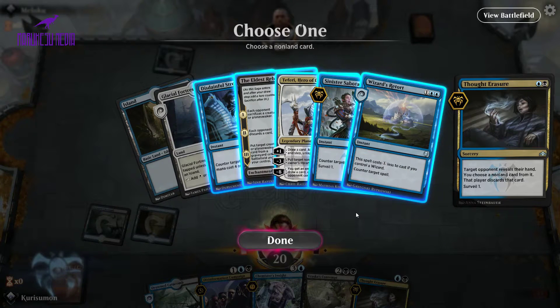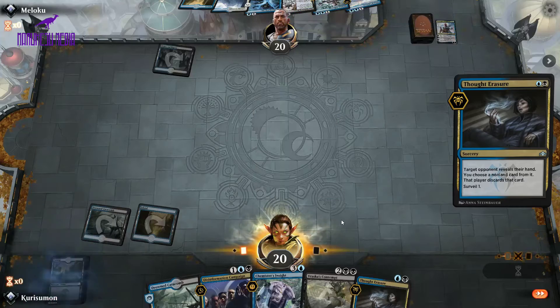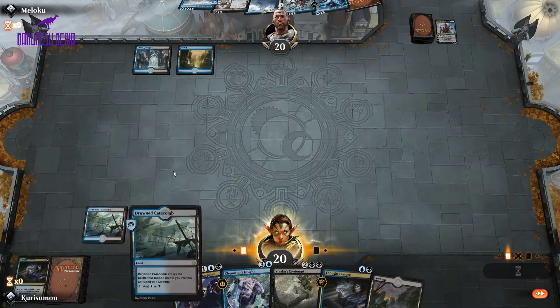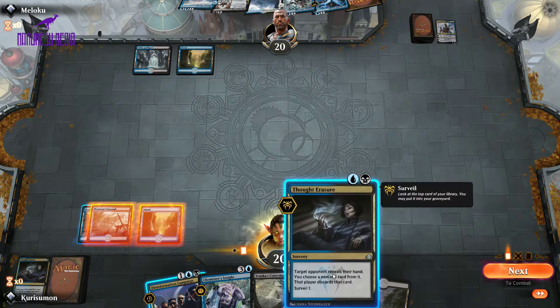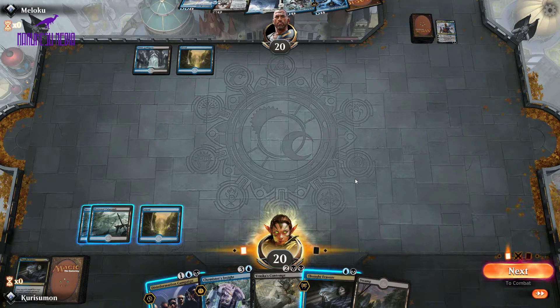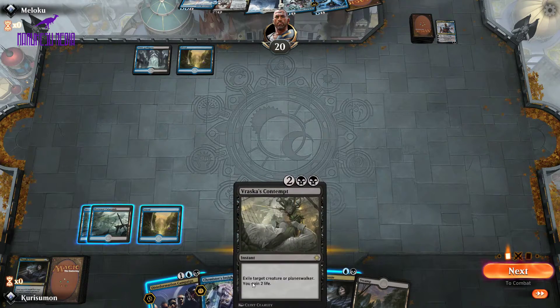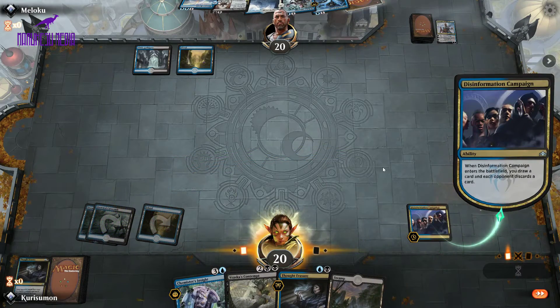Looks like they're actually on Esper — a bunch of Counterspells and an Eldest Reborn. Let's take this Teferi. They have a Wizard's Retort and a Sinister Sabotage, which are hard counters. This doesn't do much against us right now — it gets our Chemister's Insight and Vraska's Contempt, but we're not looking to cast those yet. So let's Disinformation Campaign and see what they discard — maybe they'll discard one of their Counterspells. Alright, so they discarded their land that was hidden from us.